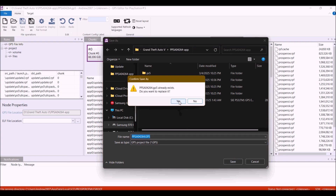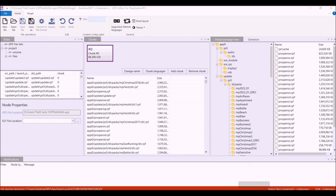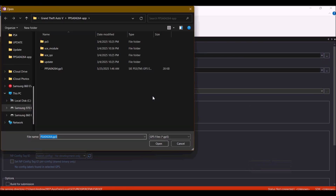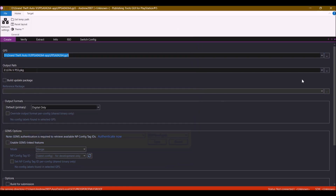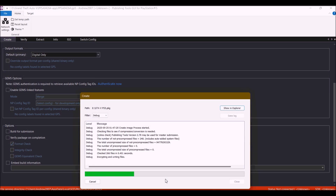Currently, no one has done a tutorial for this, and with fake packages being on the horizon like six months to a year, I decided on making a package for my test kit and it works, as you can see in the end of the video. So if you guys would like a full tutorial, please leave a like and comment, and hopefully if this video does well,